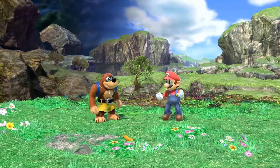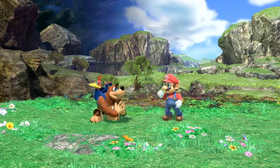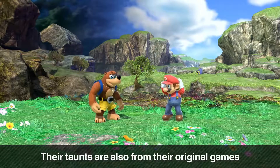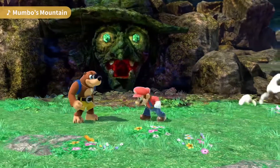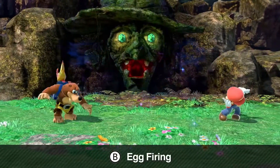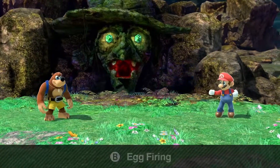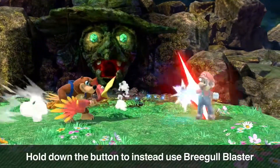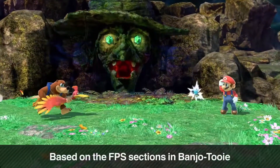Even their regular attacks are based on attacks from their original games. Something that existed in the Banjo-Kazooie series too. Were those idle animations based on Banjo-Kazooie Nuts and Bolts? Banjo sometimes stretches - they looked like idle animations, didn't realize they were taunts. Their neutral special is egg firing. It's pretty much their go-to move, and by holding the button you launch eggs. I love where the screen mimics an FPS - it's beautiful.